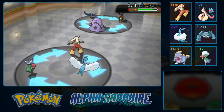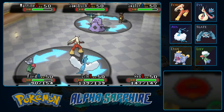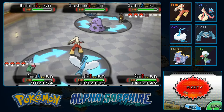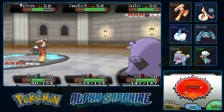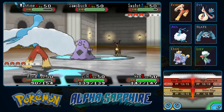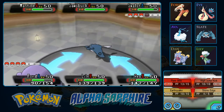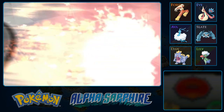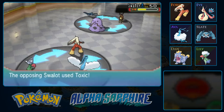Didn't do much damage, and Swalot used Stockpile to increase its defenses. Things get dicey now because I really want to use Earthquake against it, but the other two would be resistant to Earthquake — just not good. It's restoring HP with Black Sludge. A Slagic move would be good. I'll save Slate for later. Let's go with another Flare Blitz and see what happens — if he brings Mantine, at least it'll do a ton of damage to it. Swalot it is. I should have used Earthquake, but there was a 1-in-3 chance.